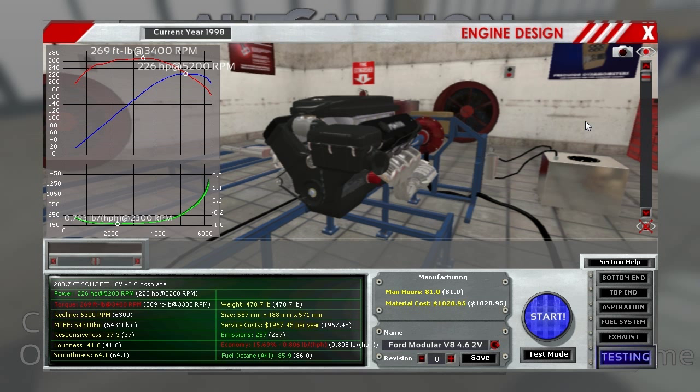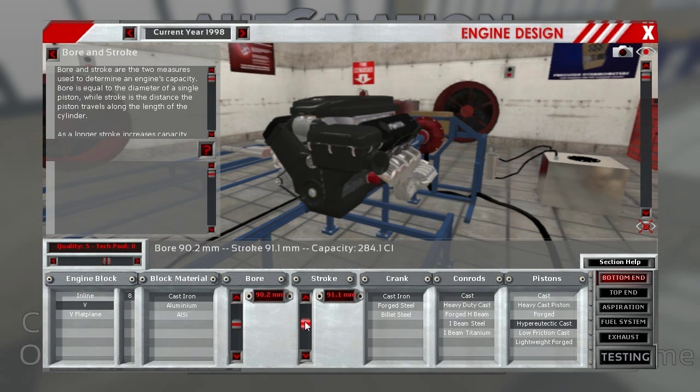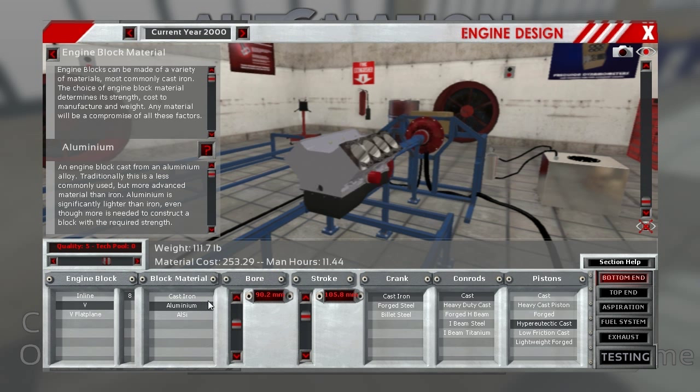Now we're going to move on a little bit forward two years. I don't need to start over — I'm just going to go to the bottom end. We're going to keep the bore the same at 90.2 and stroke it out to 105.8, so a very long stroke motor. That gives you 329.9 cubic inches — or as mentioned, a 5.4 liter four-valve modular V8 found in the 2000 Ford Mustang SVT Cobra R. This is the first high-performance motor in the modular motor series. Later on this motor becomes supercharged and a little more high tech, but this is the first one that really impressed people.